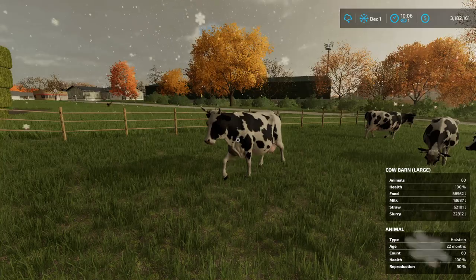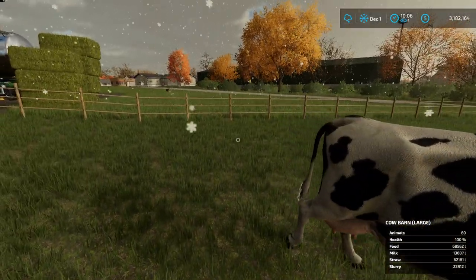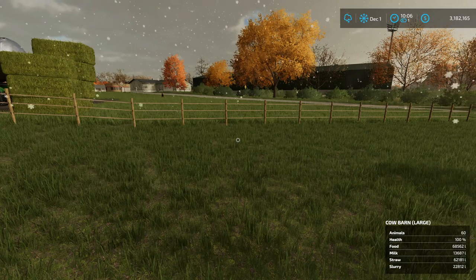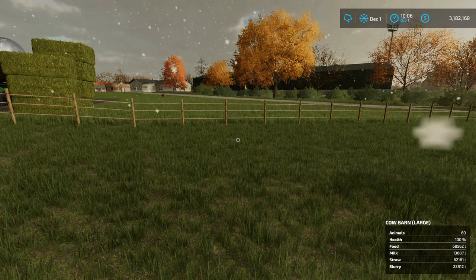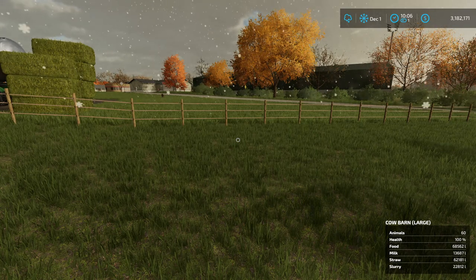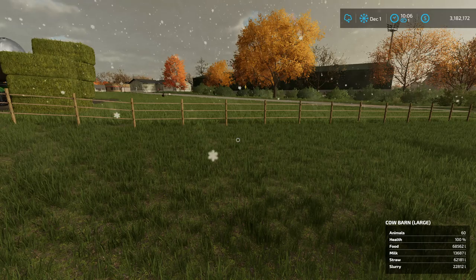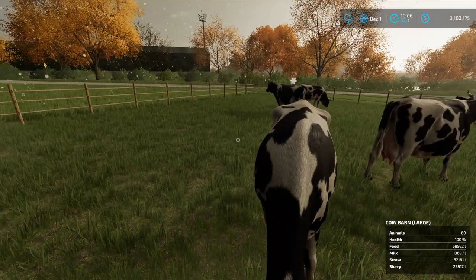The other thing that's missing is most cows will have ear tags to help the farmer identify the cow. If you've seen any pictures or photos you've probably seen, especially with Holsteins, a yellow tag hanging from the ear — that's just an identification number.